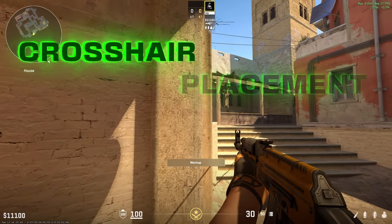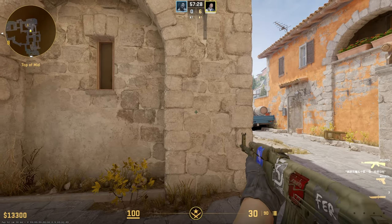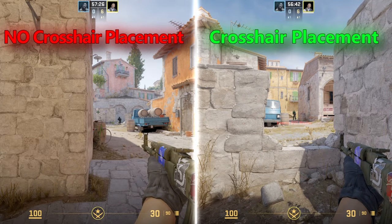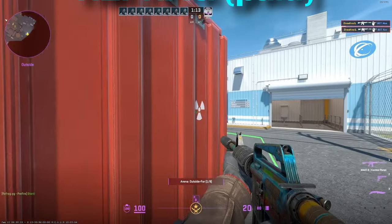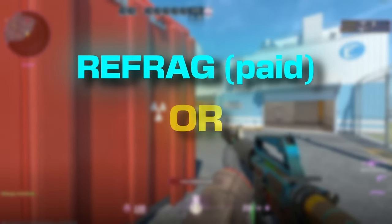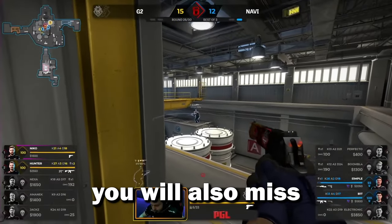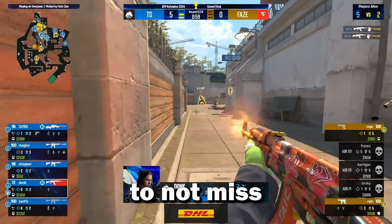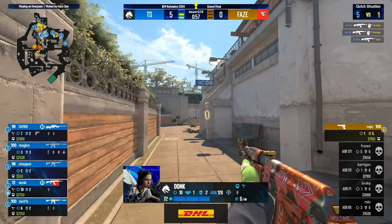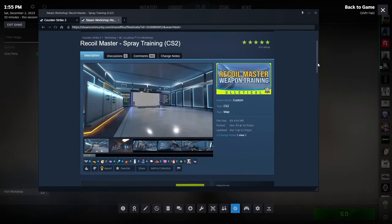Your crosshair placement and spray control also play a huge part. If you're not aiming at the enemy's head or at a common spot you'll be at a disadvantage. The best way to train your crosshair placement is by using Refrag or 5E Play, which is a free alternative on the workshop. In many situations you will also miss your first shot, so it's important to not miss the shots that follow. You can practice your spray control in Rico and Waster's weapon training workshop map.